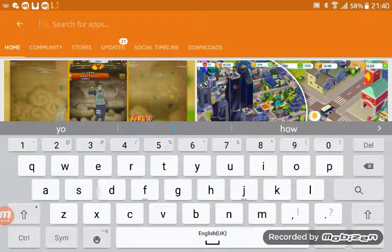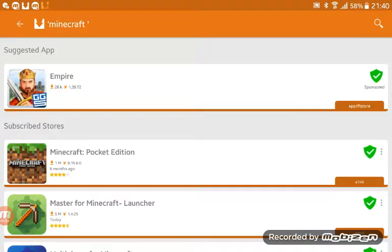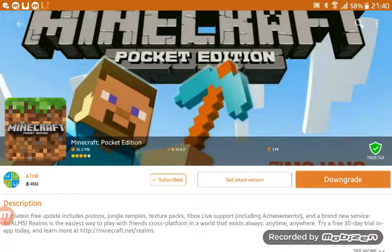And you need to write 'Minecraft'. As you can see, guys, it came on the screen. Put search, and it's just Minecraft Pocket Edition.